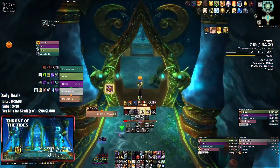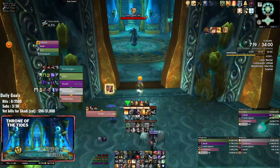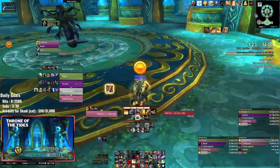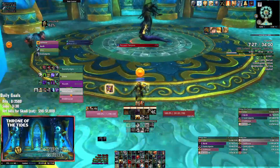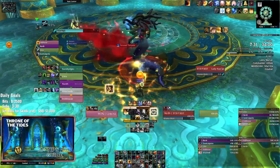Over there it does get a bit spicy - I kind of run out of things to use. I did end up procing my cheat death trinket, but that's what it's for. Here we're going to go to the first boss, which is Lady Nazjar.